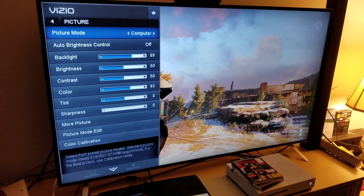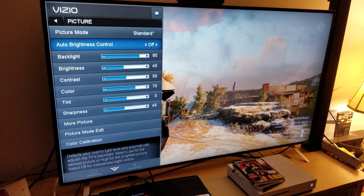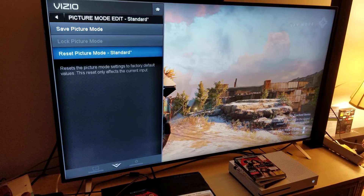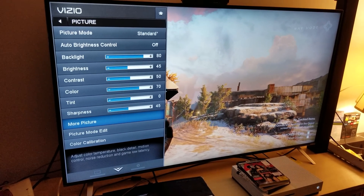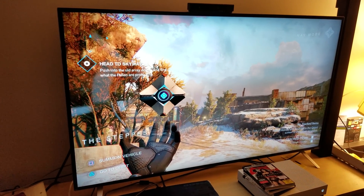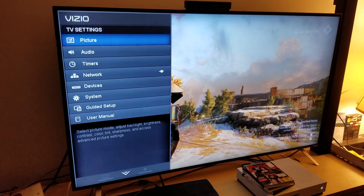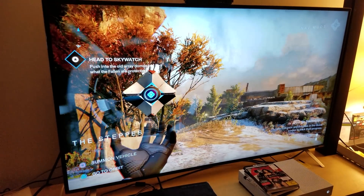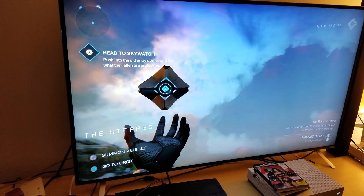Now look what happens if I go to the standard mode that the TV came with. Look at it — it looks god awful. Let's reset to standard mode and see what happens. It's already reset, but look — it doesn't look that good at all. Now let me go back to mine — the one that I did — and look at the difference. Like night and day. This is why you've got to know how to calibrate, what filters to use and which ones not to use.